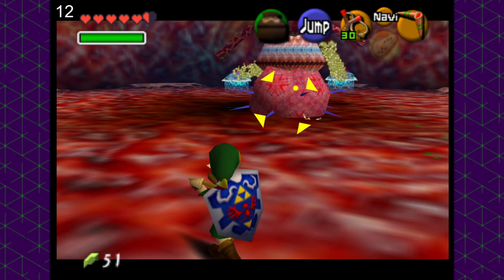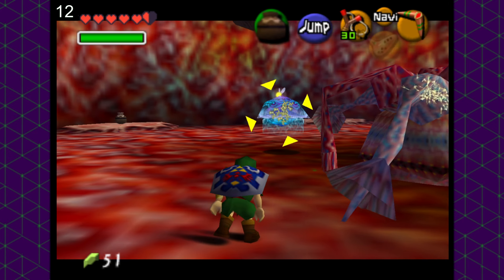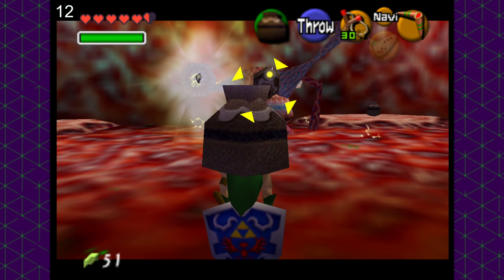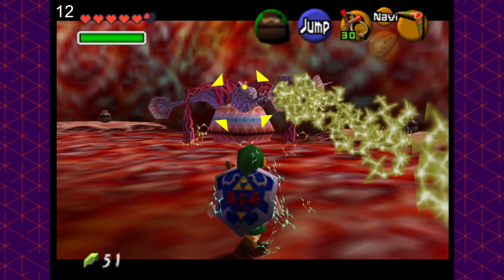Skipping forward to Barinade, a fairly difficult fight casually — kind of a complete joke with pots. Honestly, the hardest part is hitting the little jellyfish creatures. Otherwise, Barinade is hilariously weak to pots. Just stun him with the boomerang and machine gun pots until he explodes, allowing us to complete Lord Jabu Jabu's belly with a harsh 12 failures.